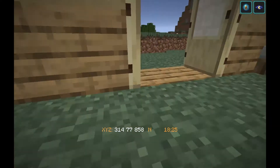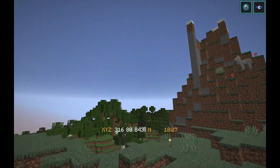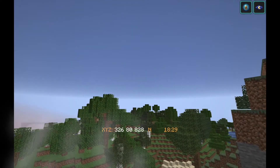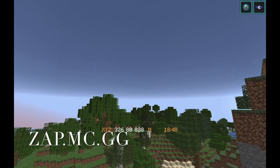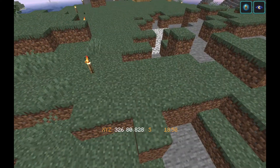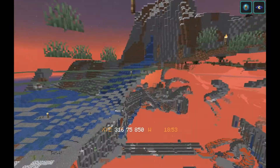Also, when you go to the spawn in the world, which is way over that way, you guys can actually join the server. I'll put the IP on the screen right now. If you want me to say it out loud, it's zap.mc — and you can join in spectator mode. So while we're recording or playing, you can just come and watch us.